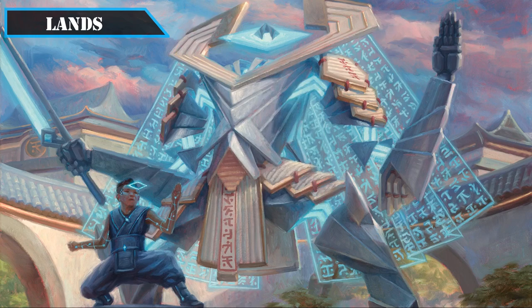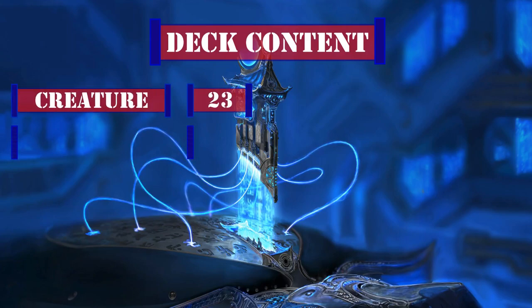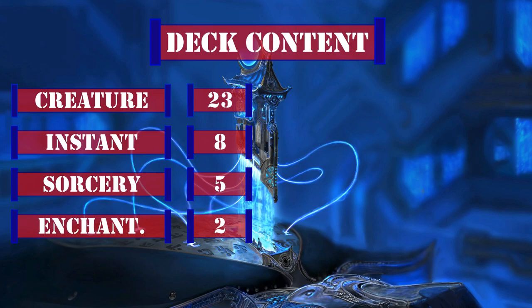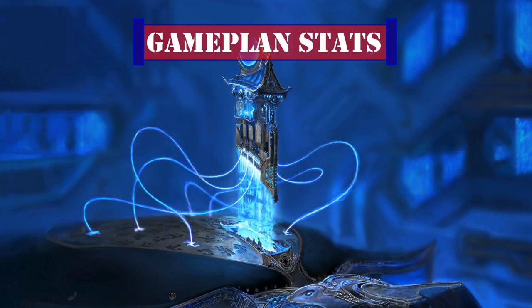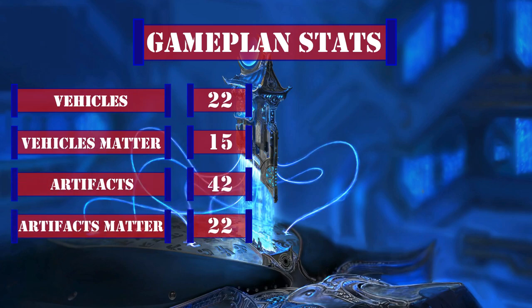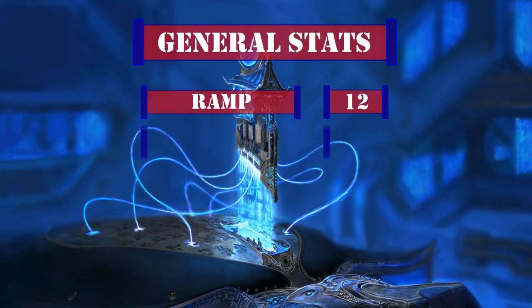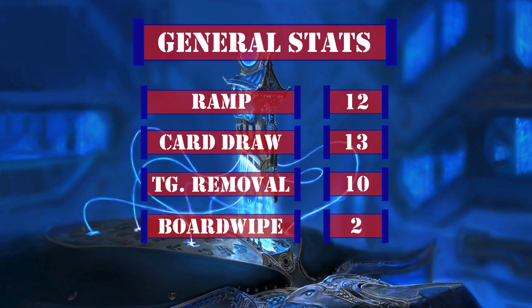Now that we've covered all the upgrades, let's look at the breakdown. This deck has 23 creatures including the commander, 8 instants, 5 sorceries, 2 enchantments, 25 artifacts, 1 planeswalker, and 36 lands. For game-plan stats: 22 vehicles, 15 cards that care about vehicles, 42 artifact cards, and 22 cards that care about artifacts. For general stats: 12 ramp sources, 13 card draw sources, 10 targeted removal sources, and 2 board wipes — a fairly typical ratio with no real outliers.